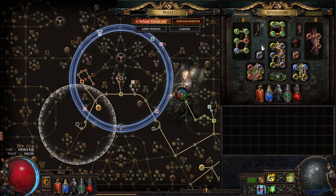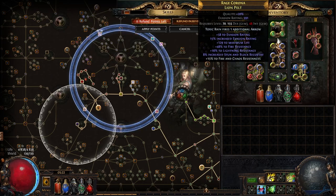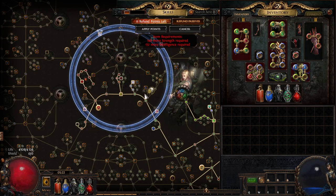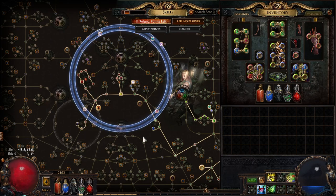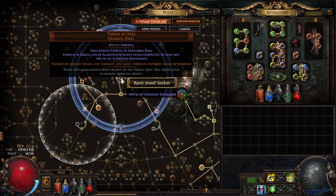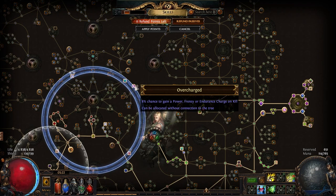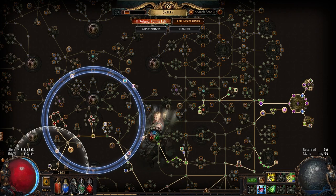This is useful not only to counter Zerphi's Heart but even without it this build kind of struggles with attributes, so you don't have to worry about attributes at all. If you remove the Elegant Hubris you can see I need quite a lot of attributes. The last jewel is Thread of Hope, so I can get Overcharge for power, frenzy, and endurance charge on kill — which is very powerful — plus some additional attack and cast speed.